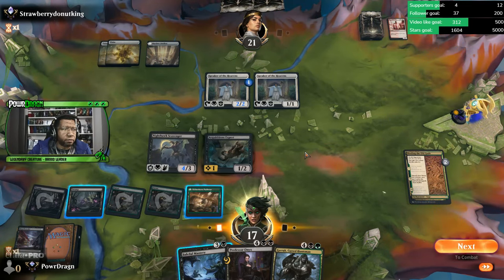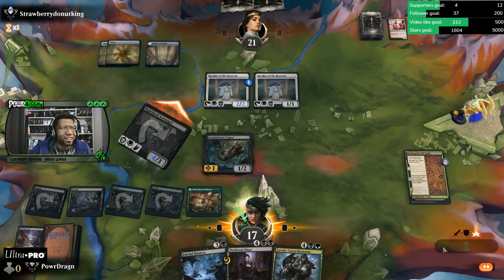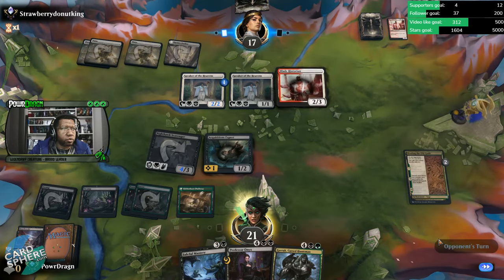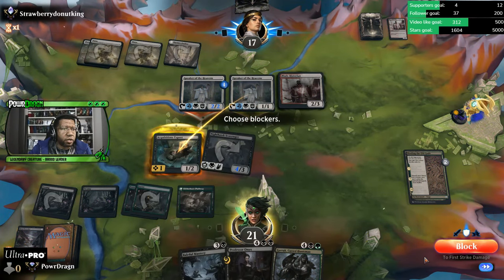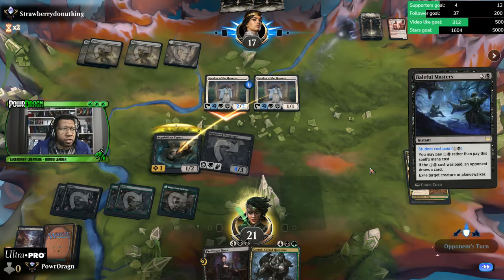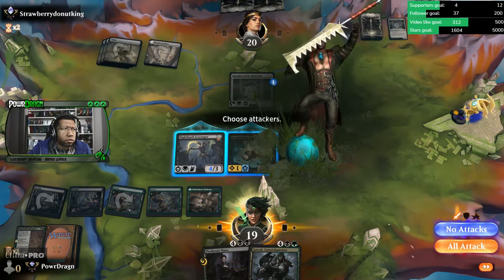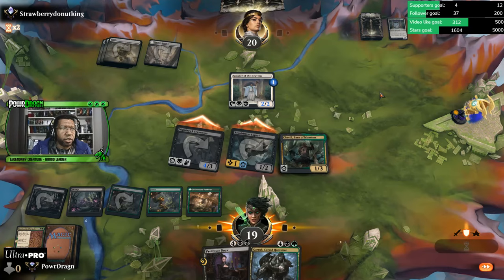Using Duress, we cost them a card — not sure what they're not playing, which is a little concerning. They must have a couple of Blade Historians or something. Here's what we're going to do: let them attack, assign our blockers, and I'm going to use the alternate cost on Baleful Mastery to get rid of that dude. It feels worth it for them to have a card, especially if we can draw an untapped land. If they block, we get to kill a Speaker anyway.